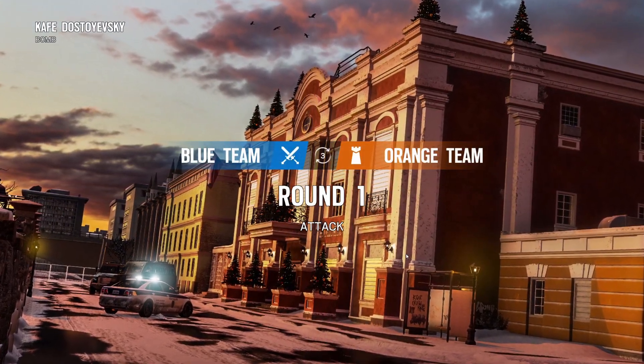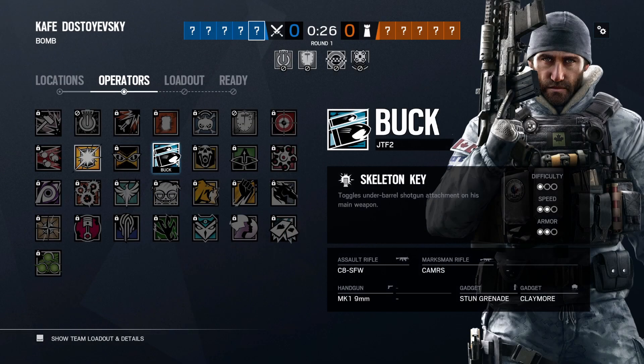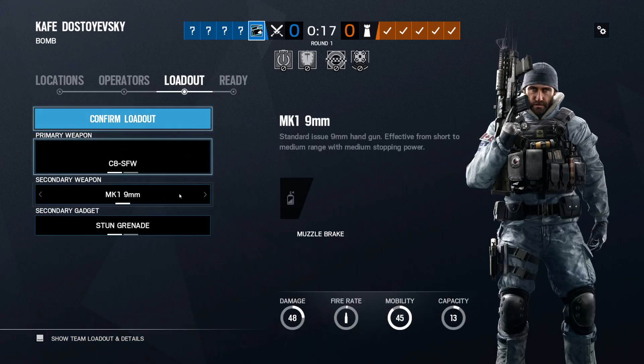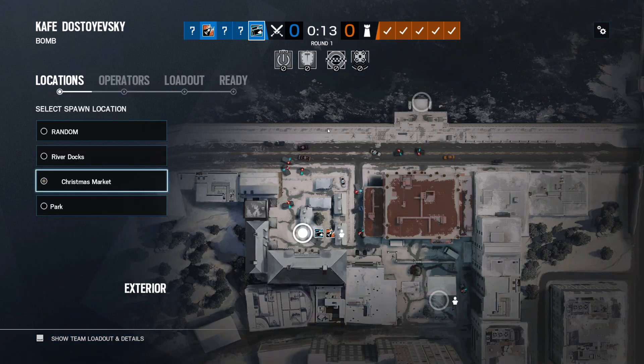Alright, so we got Café Dostoyevsky — nice, great map for Dostoyevsky with my Russian Operator. Hi, hello boys. Appreciate a team that can talk, appreciate that. Claymore is good on this map on every bombsite except for Kitchen. Usually they start top floor, which means Claymore is a good day.